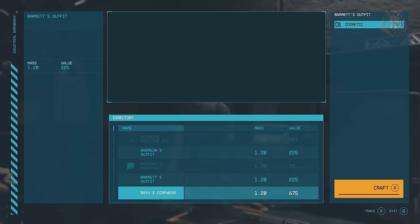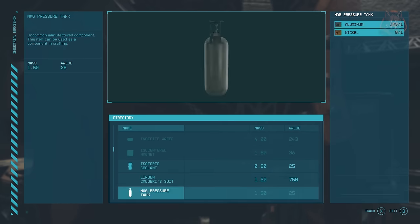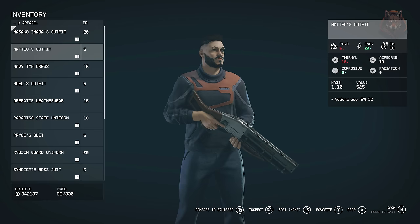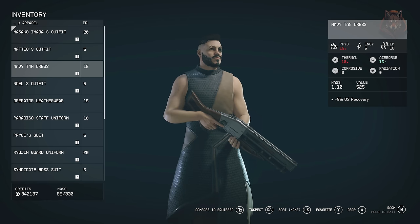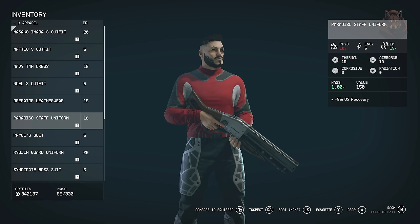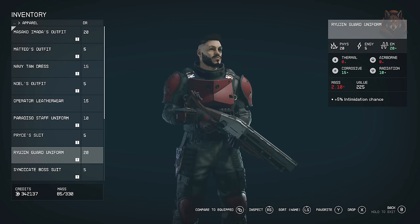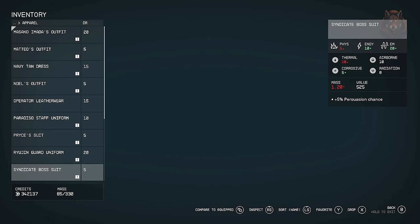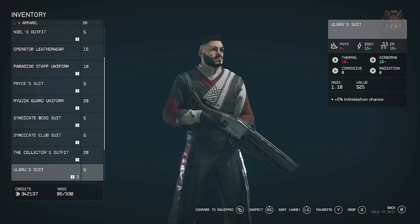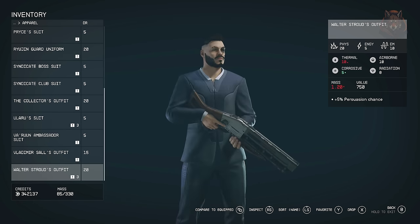A6 Exclusive Clothes. This mod adds all the outfits from the following factions and NPCs to craft at the industrial workbench: Constellation, Ryujin, Crimson Fleet, Seotga Syndicate, Neon Streetwear, Freestar Ranger, Red Mile, Paradiso and Varun. In total there are 48 possible outfits to craft or mix and match in game, which you didn't have access to before or required killing certain NPCs to get. I really like this mod especially if you're playing a more vanilla playthrough where you just want access to things already in game.